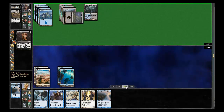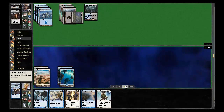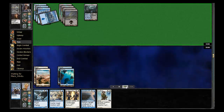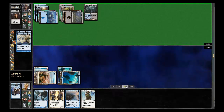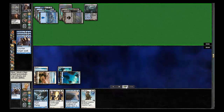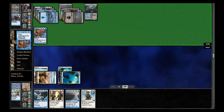He did bring in Duresses against me, which is pretty good. He gets to take the Cancel out of my hand. I draw Pacifism, which if he ever gets his Archaomancer going, will be good for me. He does find an Archaomancer here. Obviously I'm going to try to Essence Scatter it, and he has a Cancel to counteract that. But it basically runs him out of cards, which is good to see.